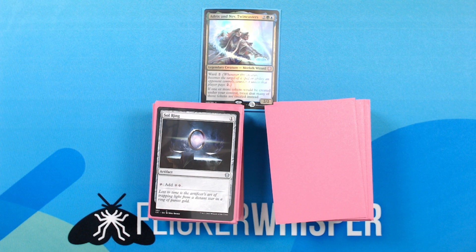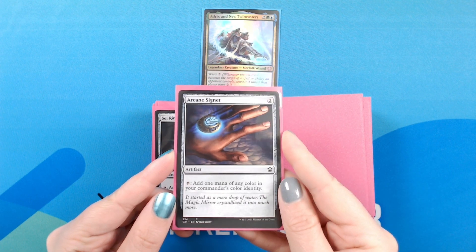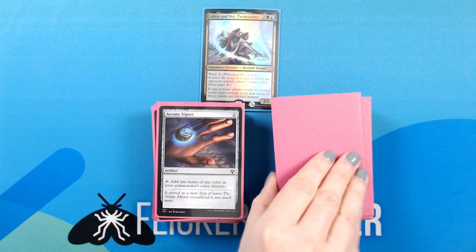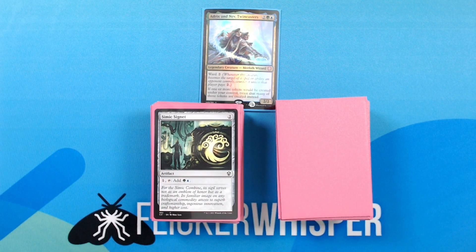Starting of course with Sol Ring — 1 for an artifact: tap, add 2 colorless. Arcane Signet — 2 for an artifact: tap, add 1 mana of any color in your commander's color identity. Simic Signet — 1 for an artifact: 1, tap, add green-blue.